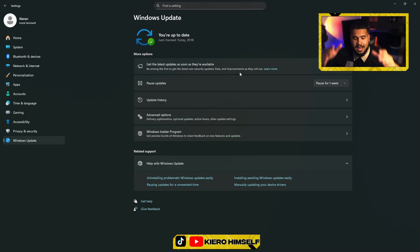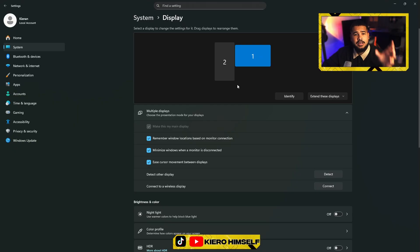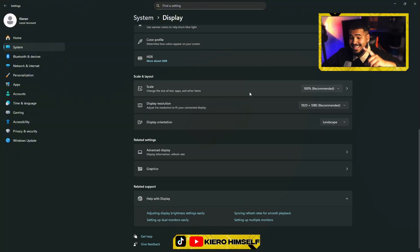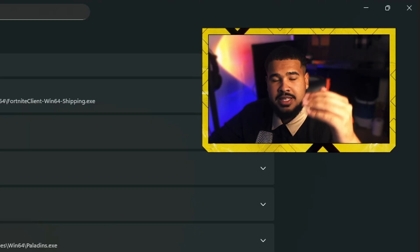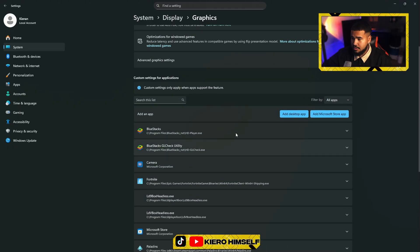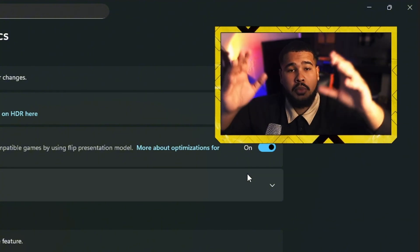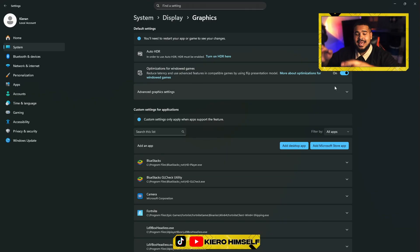We're going to be running FC26 in borderless window, which is best for running games. Go back to Settings, then Display Settings. If you have two monitors, make sure to select your main monitor. Scroll all the way down until you see Graphics. There's a specific setting called 'Optimization for Windowed Games' — make sure that is enabled. When you run your game in borderless window, this reduces latency.